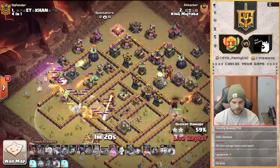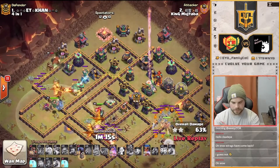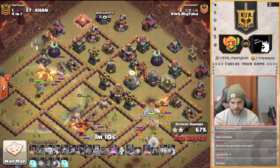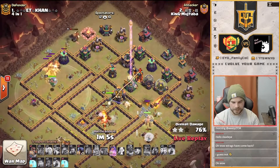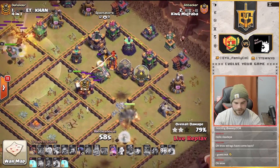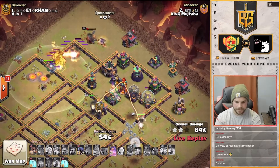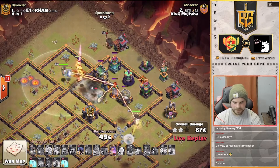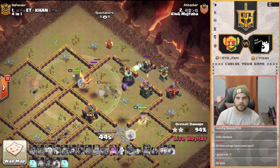We do still have a Super Wallbreaker and a couple of freezes. We pop the Warden's ability. RC is able to get through the single Inferno, still pushing through the core. She's got her ability and will be able to take care of both of those air defenses for sure. Can she push through for the eagle? It looks like she will — he's got two freezes to make sure she gets it done. Queen's still pushing through on the right side, Super Dragons on the top side. Eagle does go down. RC's on to the multi — still has those two freezes but he's not going to need them. This is going to be another triple for King Mujtaba.